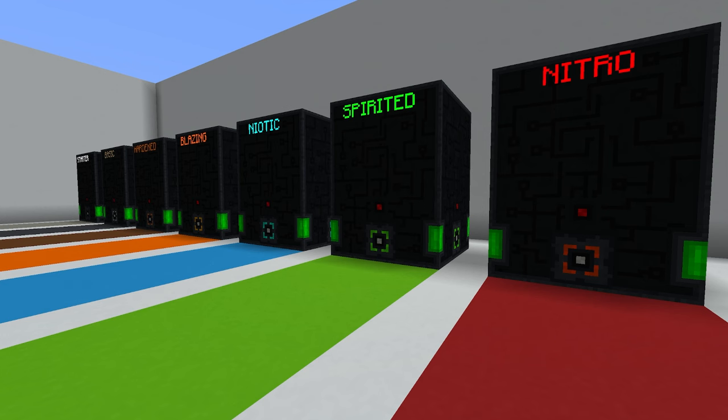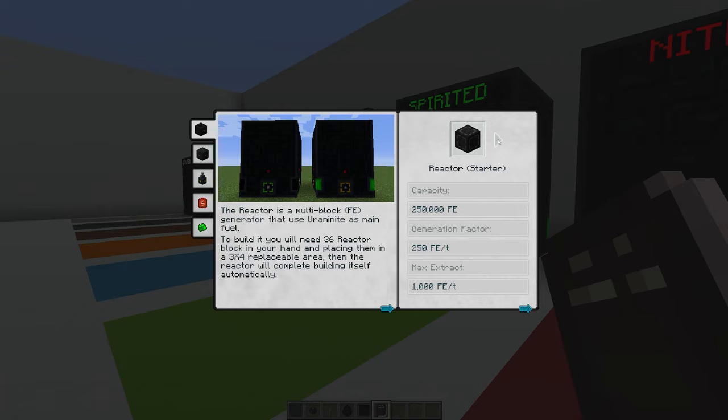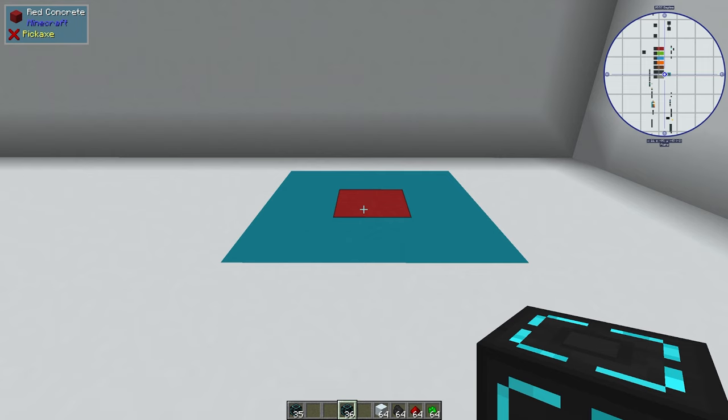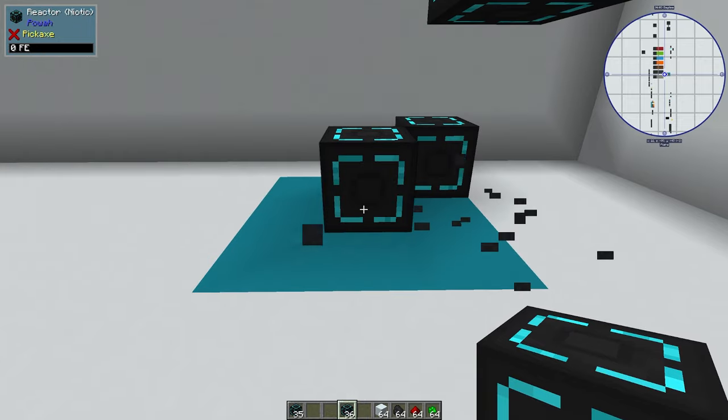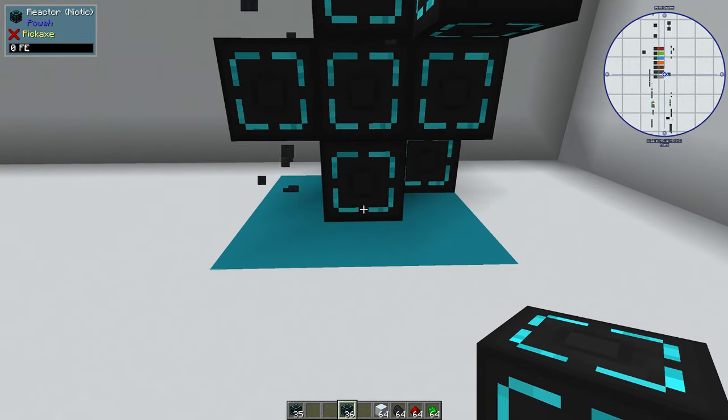Now I'm going to cover the multi-block that most of you are probably here for: the power reactors. These reactors are incredibly powerful and will generate more FE per tick than any other block we've covered. The starter generates 250 FE per tick, basic 1,000, hardened 2,500, blazing 10,000, then 25,000, 100,000, and finally an absolutely ridiculous 500,000 FE per tick. Building these reactors is very simple — just collect 36 of each reactor block type you want, right click it in the world, and it will build the reactor around the middle block you selected.